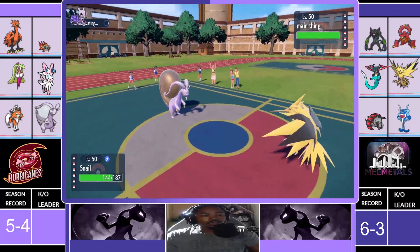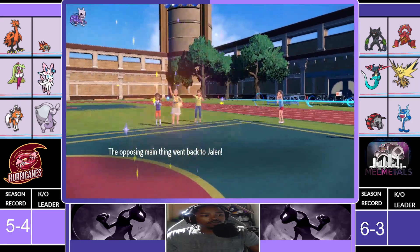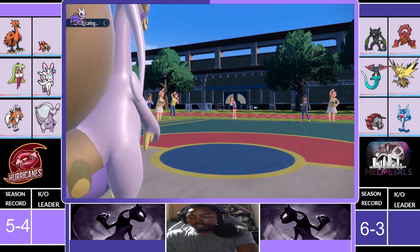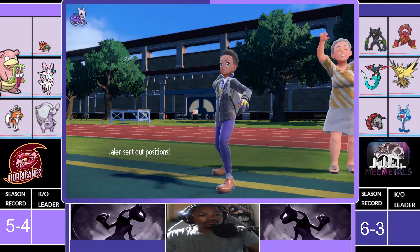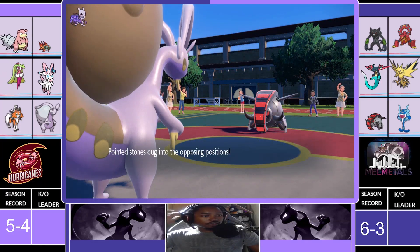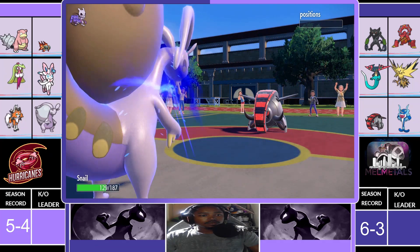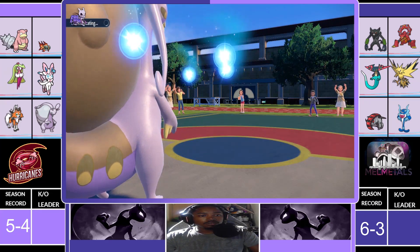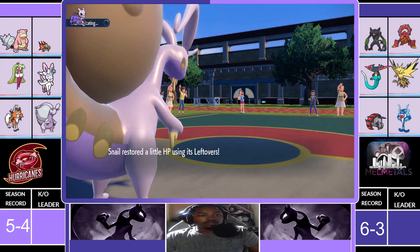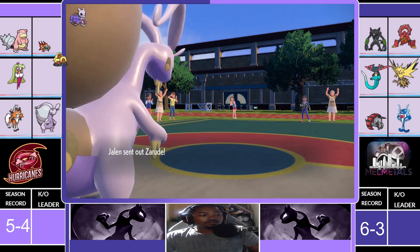We're going to switch as he goes for a Volt Switch. He Volt Switches and we stayed in — we don't really care about that. I already have Lycanroc. Let's go Slowbro. He brings back in Treads and we're going to kill this thing as we go for the Draco. This opens us up to being set up on right here — hopefully he doesn't have anything too crazy. We have Gudra, Serena, Dugtrio.